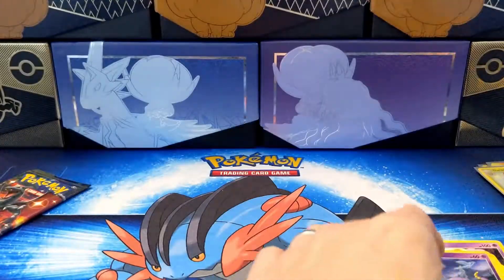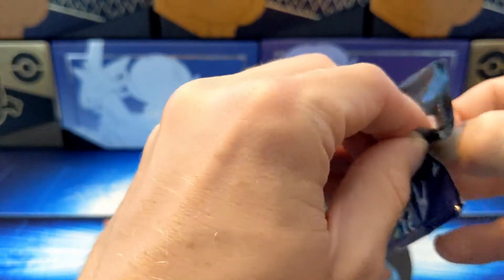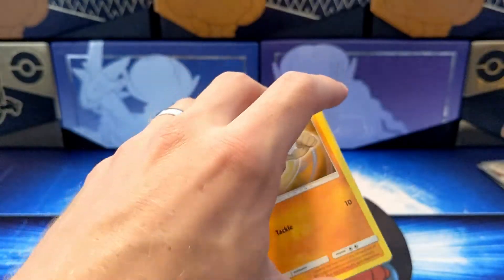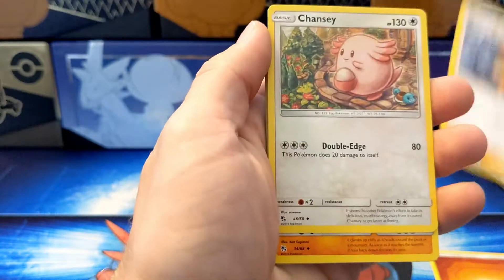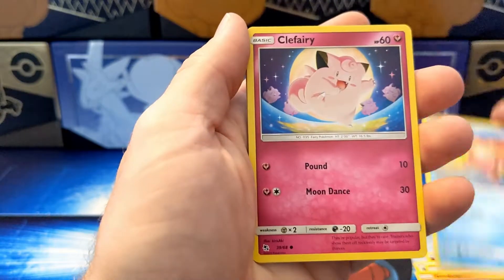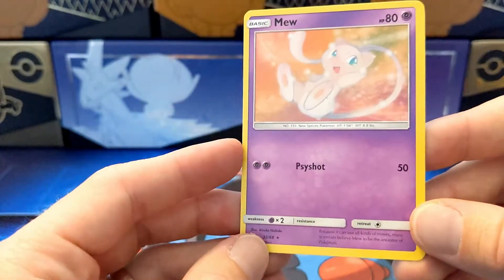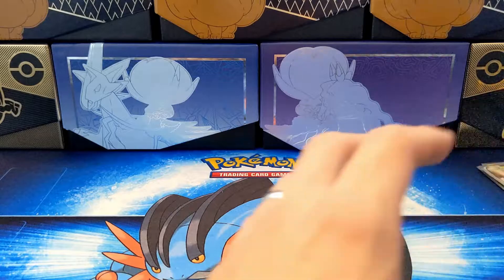Last pack has a Charizard on it. I believe there is a Charizard in this booster pack — I don't know what kind. It may be a V, non-V, just regular holo. I can feel it. Fighting Energy. Brock's Grit. Chansey. Graveler. Geodude. Slowpoke. Clefairy. Jigglypuff. Caterpie. Lieutenant Surge Strategy. And then Mew — oh, I love Mew. Mew is so adorable. Alright, that was such a fun opening.